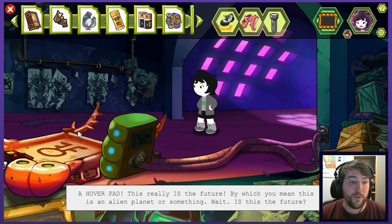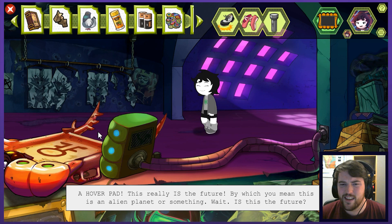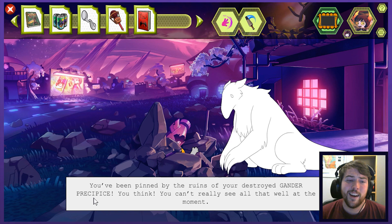There are a lot of different areas where you can go. A hover pad — this really is the future. I'm so shocked you were able to identify that. By which you mean, this is an alien planet or something. Wait, wait. Is this the future? Can I switch back to him just under a pile of rocks? Look, he's doing his best. So solemnly, so sadly.